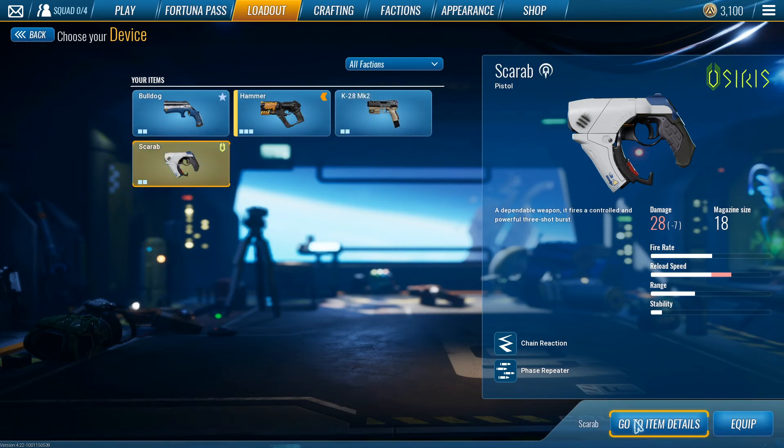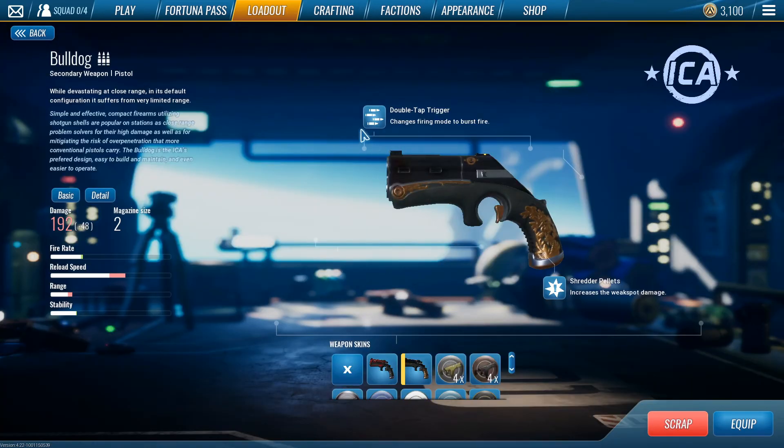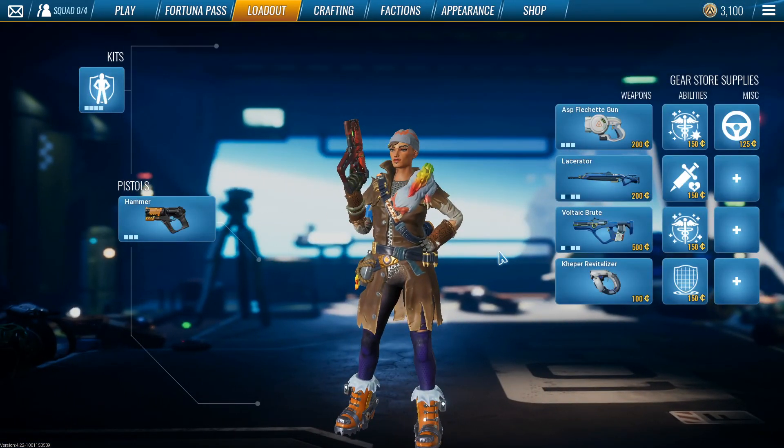Second best pistol is the K2A — it's full auto. Run Hollow Point for the damage and Full Auto for the increased rounds per minute. Third is the Scarab. A lot of people were using it with Chain Reaction and Phase Repeater for mob clear, but if you count the actual damage it's not that much — you get the same amount with a Hammer. Finally the Bulldog — pretty fun if you want to use it but it's definitely the worst pistol. Thanks for watching, hope you enjoyed! If you have suggestions or want to argue about the tier list, feel free — but you're probably more wrong than I am. Have a good day!